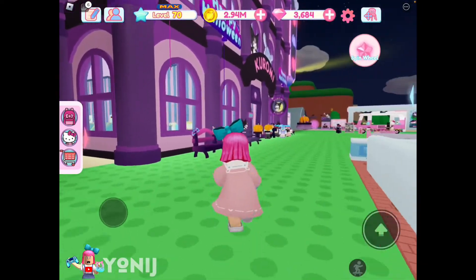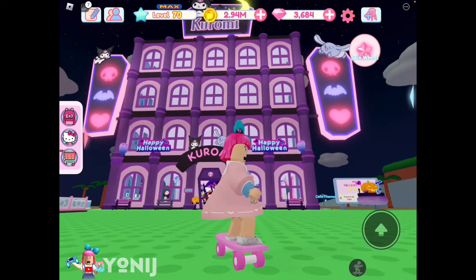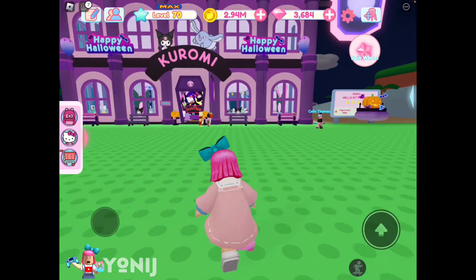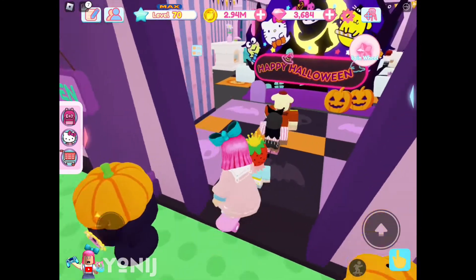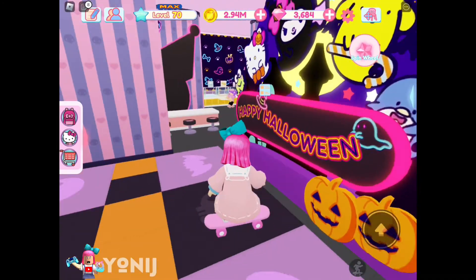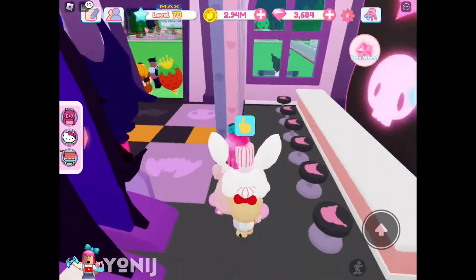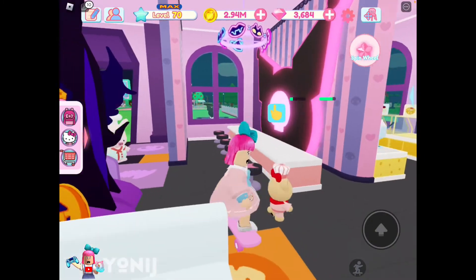Now let's go ahead and check out my main cafe. I have unlocked all the floors. Since Kurumi just finished and there is no Hello Mimi theme cafe, we're sticking with Kurumi right now. The first floor theme is Kurumi, of course, and when you get inside you can see a Happy Halloween display — let me know in the comments if I should keep it or change it, and what theme I should use.